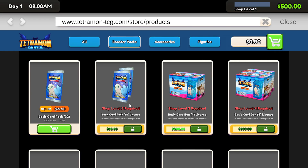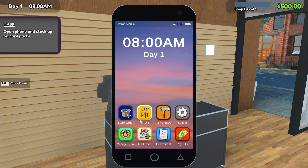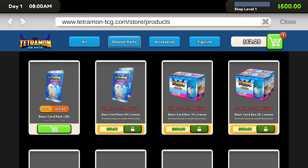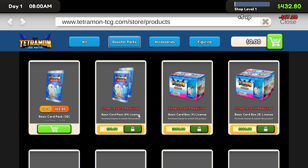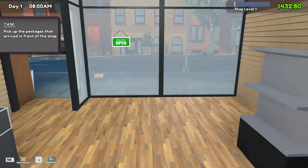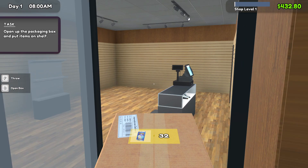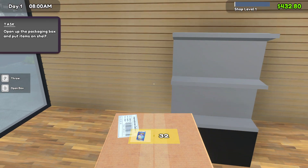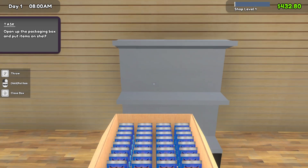Stock order, okay, purchase that and cart. Did I buy it? Cart, okay here we go. Purchase — okay, you can buy packs and all kinds of stuff. Alright, cool. Pick up the package that arrives in the front of the shop. Open up the package and put items on the shelf. Open box, okay.